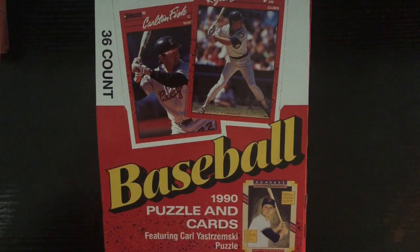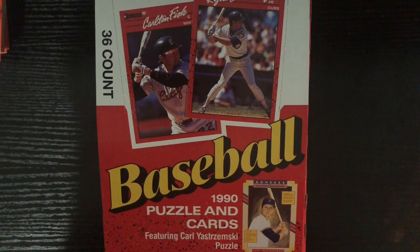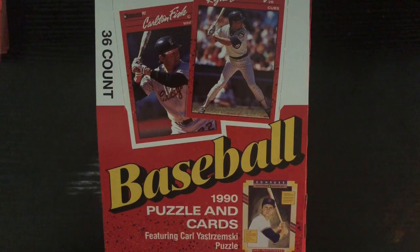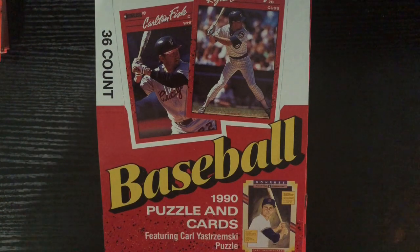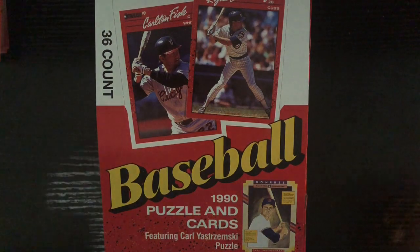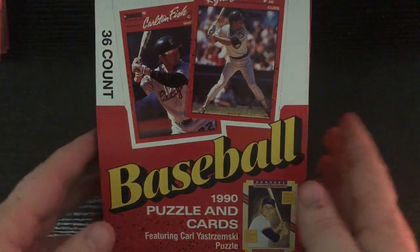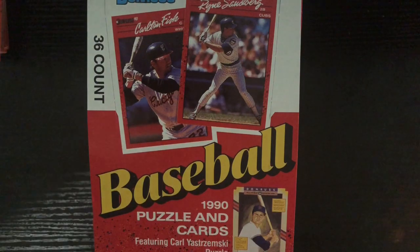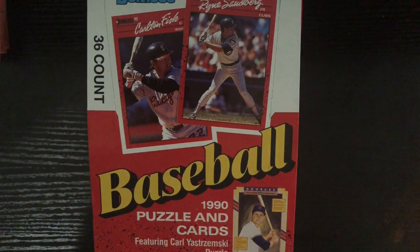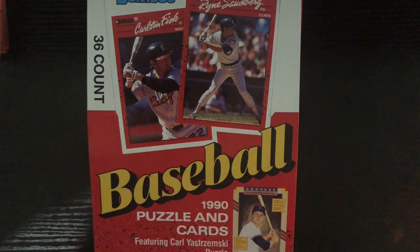What's up guys, welcome to Parker Card Breaks. Tonight we're gonna do a little bit of Throwback Thursday. Hope y'all enjoy this — it's 1990 Donruss, 36-pack count. This one features the Carl Yastrzemski puzzle pieces. A friend of mine found out I was doing cards again and he found out I had a channel, and he actually gave me this box to put on here for y'all.